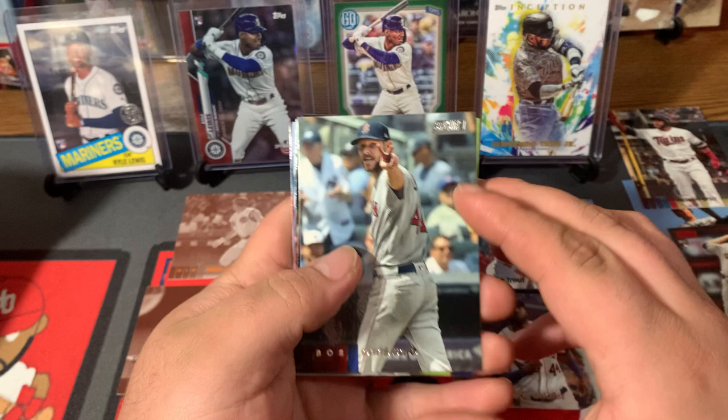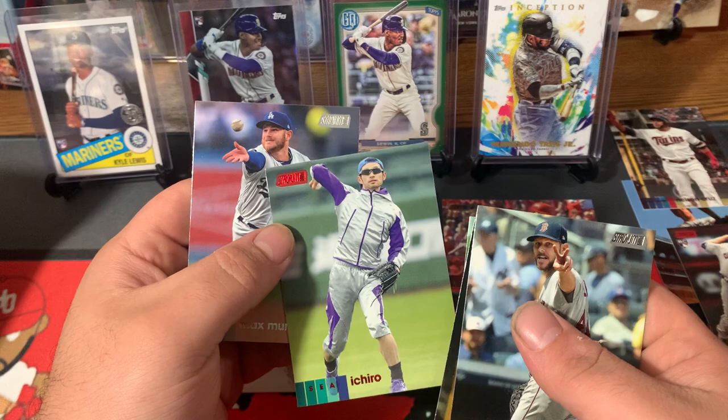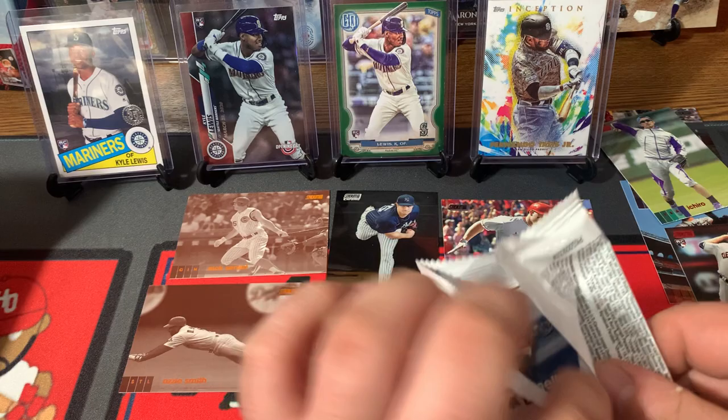Chris Sale, Shane Bieber, Mookie Betts, Ichiro — look at this one, in the purple tracksuit, Red Foil, pretty cool — and Max Muncy. I'd say we're getting at least halfway through, we're definitely halfway through the box now.